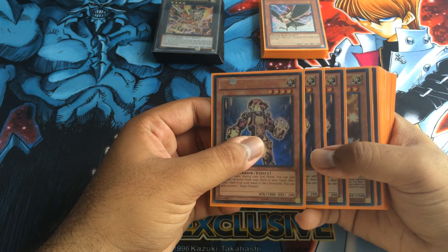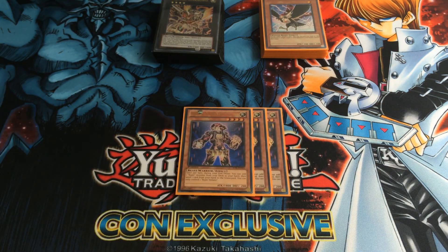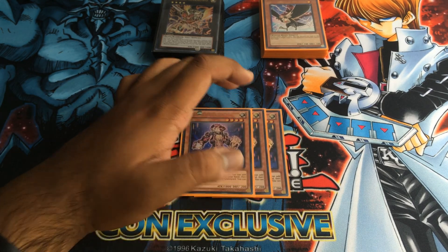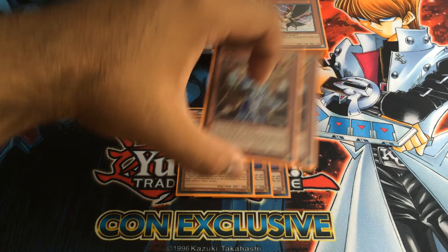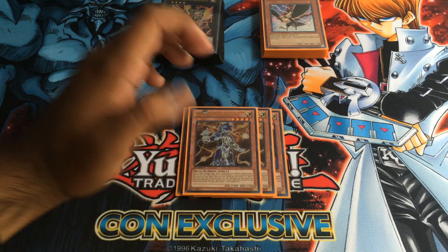First of all, you'll be running three Yamato. Obviously the main guy, he lets you send your Bujins to the graveyard and add them to your hand. It can be used in many ways, and I'm sure if you're watching, you all know what Yamato does and the main goal. Next, Mikazuchi. He's the second main guy in the deck. Basically when he's destroyed, when any of your Bujin beast warriors are destroyed, you get to special summon him automatically. So that's a pretty good effect.